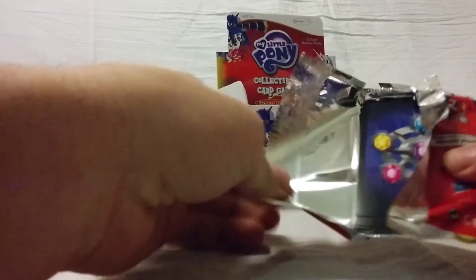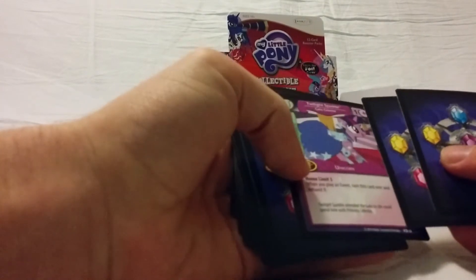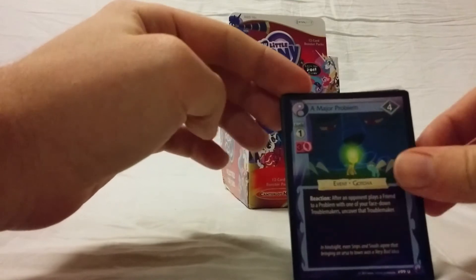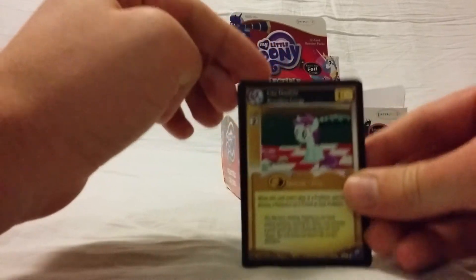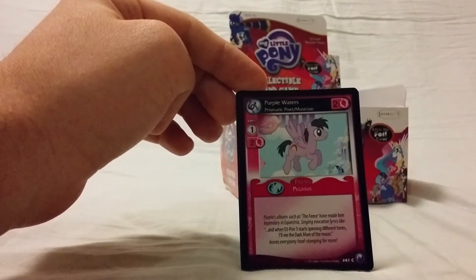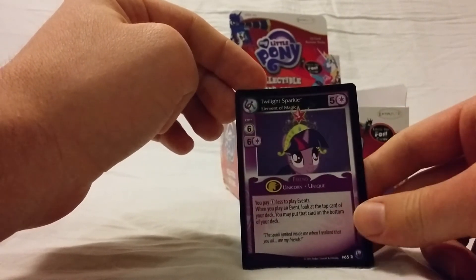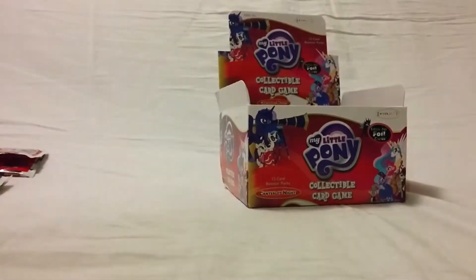Two more left in the box — almost there. We got an uncommon but it's a Twilight — nice. A Major Problem, Lily, Apple Bumpkin, Lisa Dulots, Rainbow Dash, Monster Manual, Out of Control, Purple Waters, Cocoa Pommel, Dark Moon. And another Twilight Sparkle as our rare. So give me the main character — that means we now have all the main characters except Fluttershy.